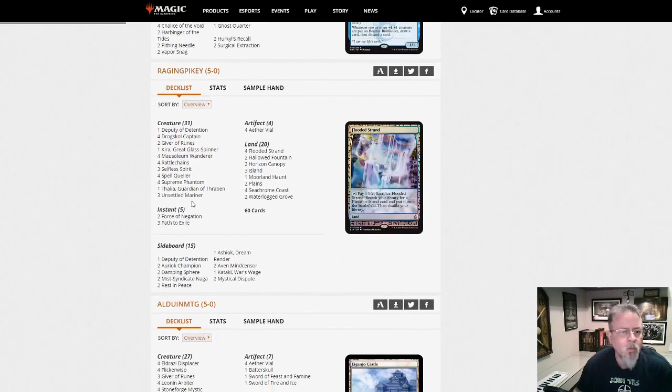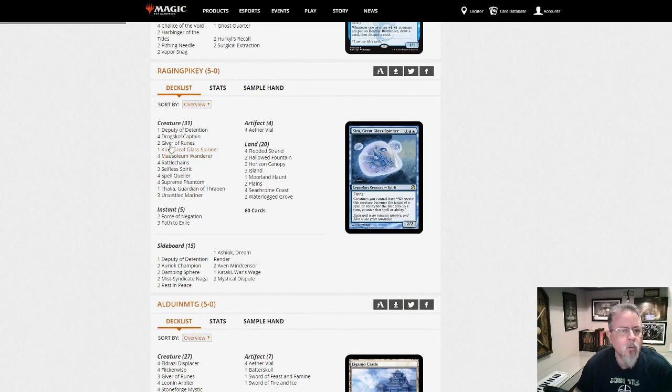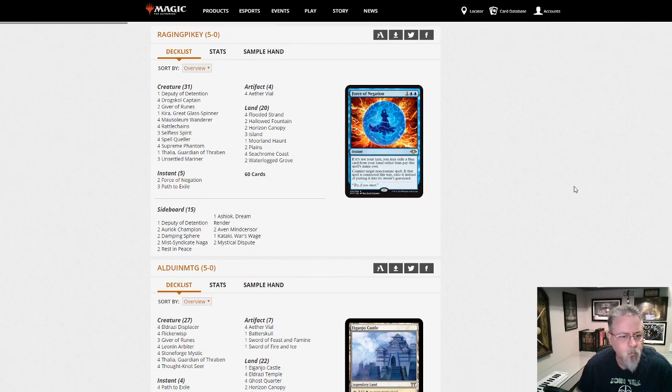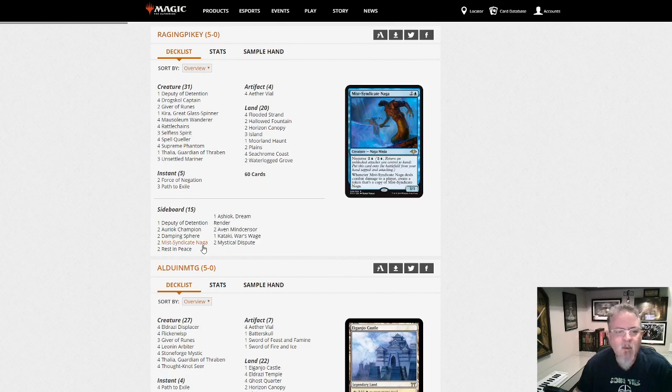Raging Pikey with Spirits — we are Blue-White. This is Blue-White Spirits, so no Cocos in this one. This is going more for the tempo disruption style. Force of Negation. Mist-Syndicate Naga on the side — I like it.